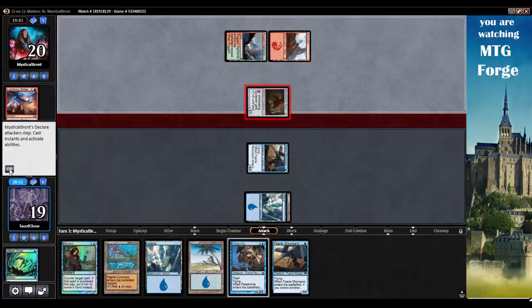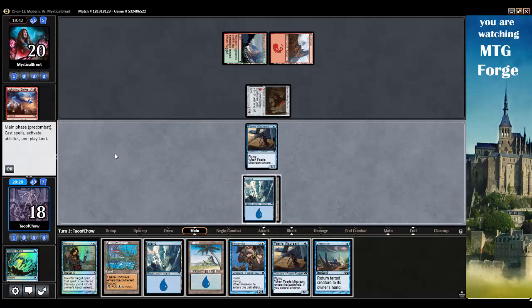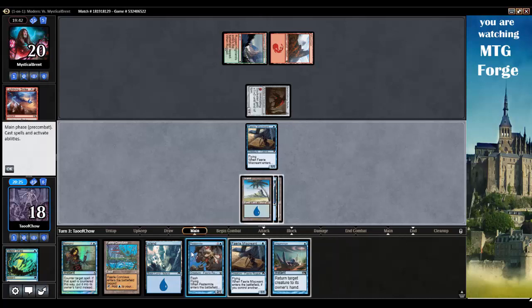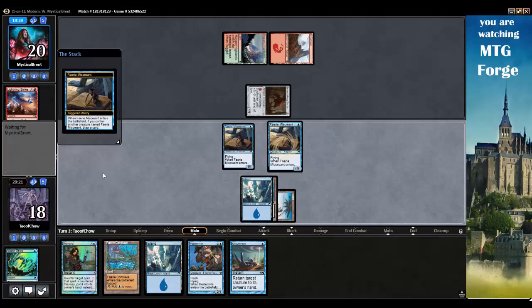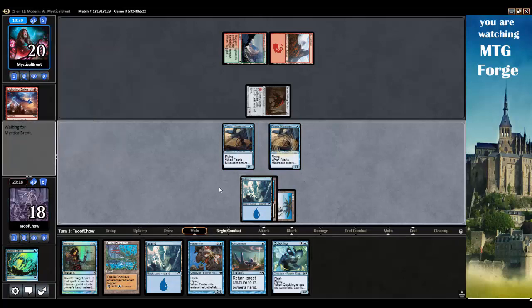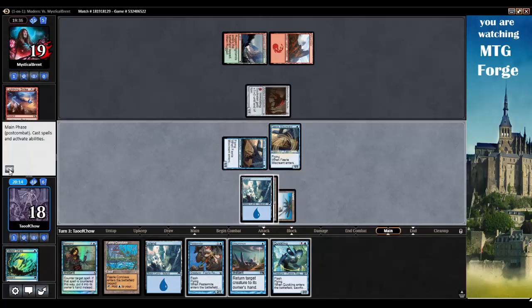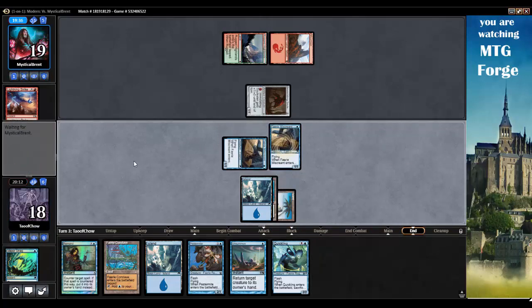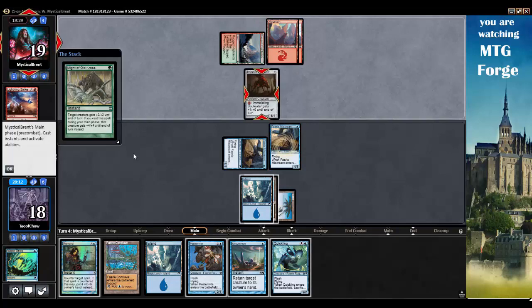Opponent can swing for one. Unsummon. We will play Fairy Miscreant again, draw a card. Quickling is very good. So we will just swing with Fairy Miscreant and go. Because Quickling will return the Miscreant to my hand, then I can cast it again and basically get another card draw out of it.